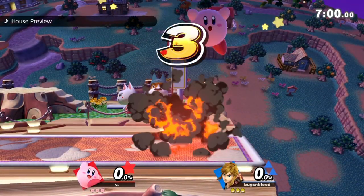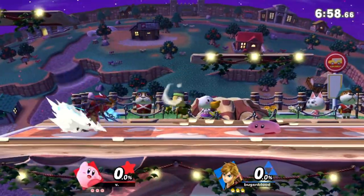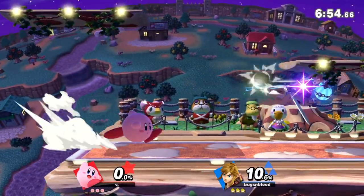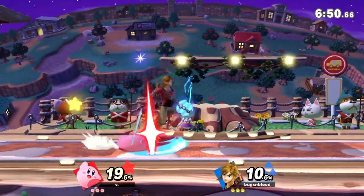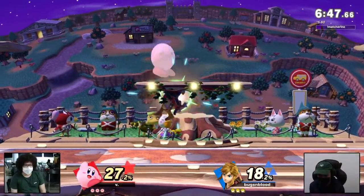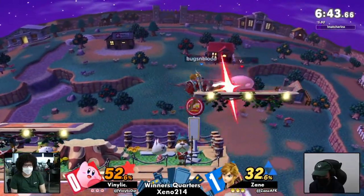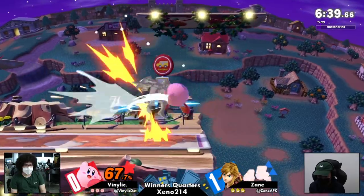Link's down air and neutral air both have excellent landing animations — Smash 4 taught us that, because those moves had a lot more lag on the floor in that game. Now the Link is out — this matchup is a little bit easier for Kirby I would say. Swords are an issue for Kirby as always, but there are more ways to get in on Link. He's a zoner for sure, but not as heavy a zoner as Duck Hunt.